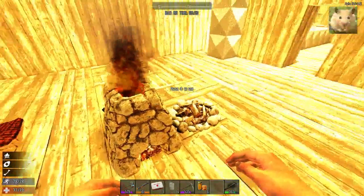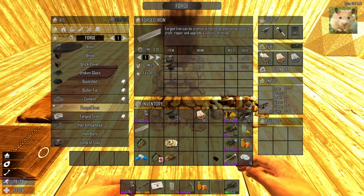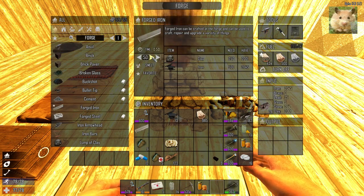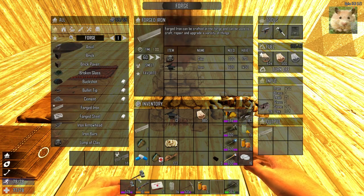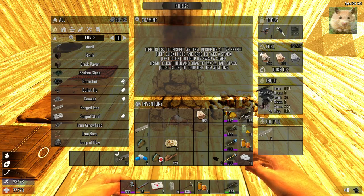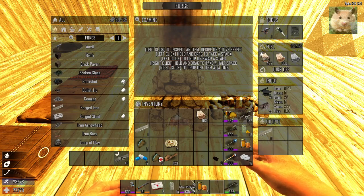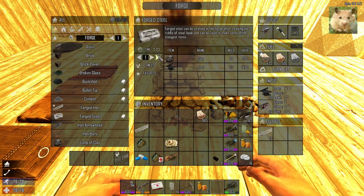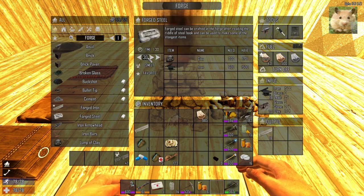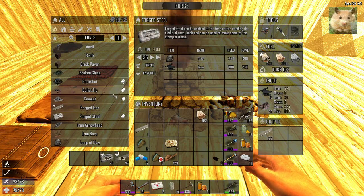Gonna make some more forged iron. Forged iron — I can make about 60 of them. We're gonna scrap this, making those now. What do I also want? I want a steel pickaxe. But that takes big steel bars, so I'm gonna make some forged steel as well. I don't want to make the maximum — I want to make about 40 of them. There are gonna be plenty for repairs.